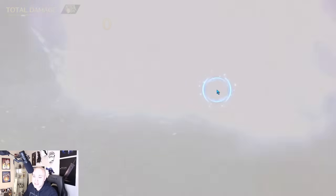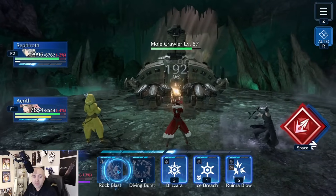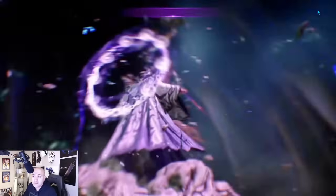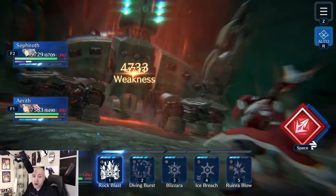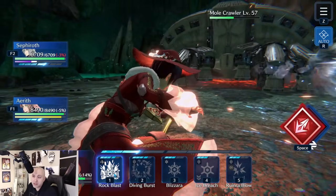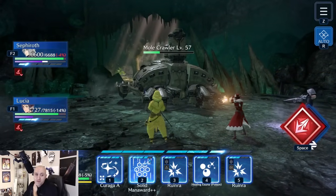Diamond Dust won't hurt Mole Crawler but it takes care of the ads — I don't want to deal with them. From here just do Rock Blast. That 40 extra damage is nice even with ice not being a weak element. He's still weak against Lightning so that's nice to have. Try to kill this guy as quickly as you can — he's probably the tankiest boss here and you really don't want him alive too long because he'll lower your score.